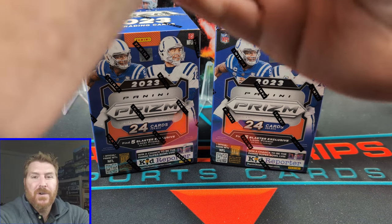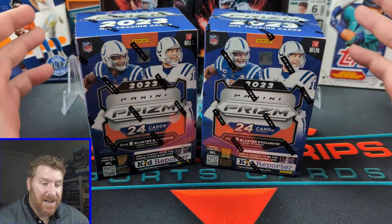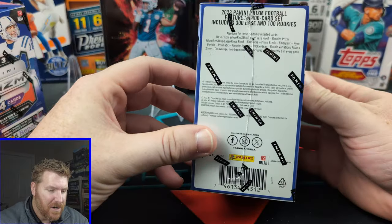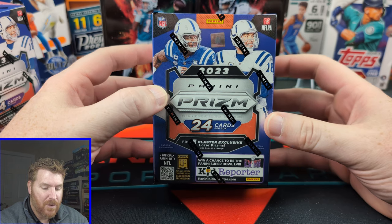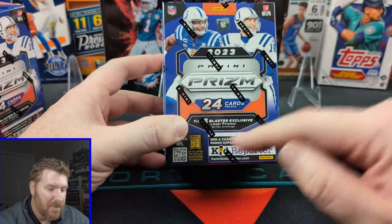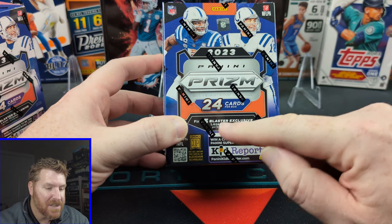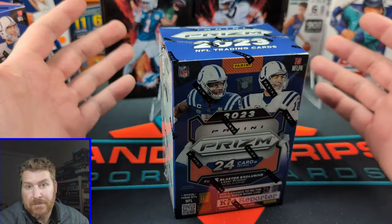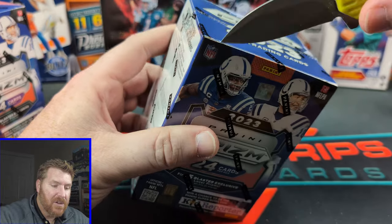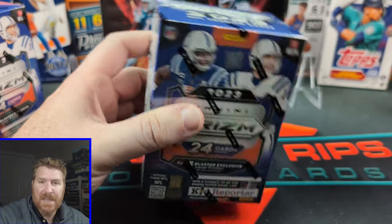You're going to get 24 cards, so we're spending more than a dollar a card on these. No autographs, I don't believe, that you can get out of these. The one-of-one CJ Stroud has already been pulled — not that we're going to get it — but we can get five Blaster-exclusive laser Prisms. Pretty cool, I imagine. It's interesting. I like Prism. I like the look of this year's Prism. It's fun.